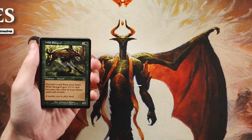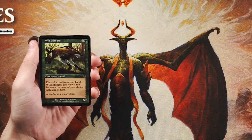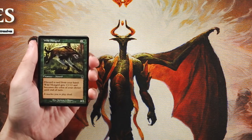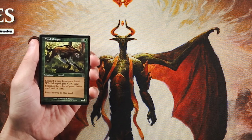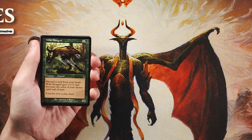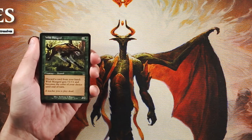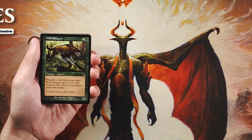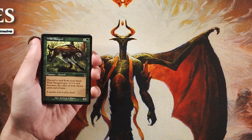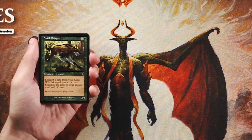Our first card is Wild Mongrel — one and a green for a 2/2. You can discard a card from your hand and it gets +1/+1 and becomes the color of your choice until end of turn. What's great about this is you can pump it at any time as long as you have cards in hand — basically a combat trick on a stick. It also enables discard synergies like reanimator or madness, and at worst it's a 2/2 for two, which is already on point. I really like this card.